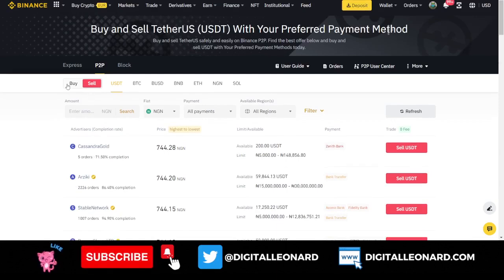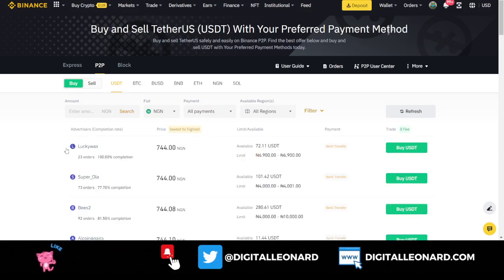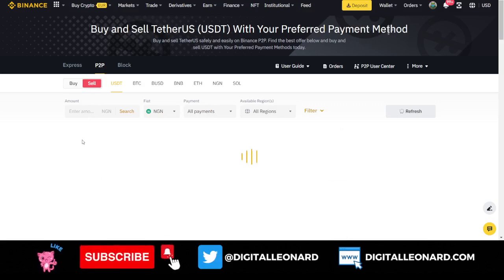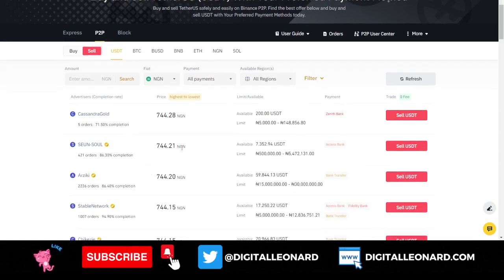It doesn't work like simply buying at one price and coming back to sell at a marginally higher price. The person selling is listing between 4,000 to 10,000 naira in trade limits, while the buyer who is a merchant is ready to buy from as high as 500,000 to 5 million naira. The more you keep refreshing the page, the more these prices keep changing.